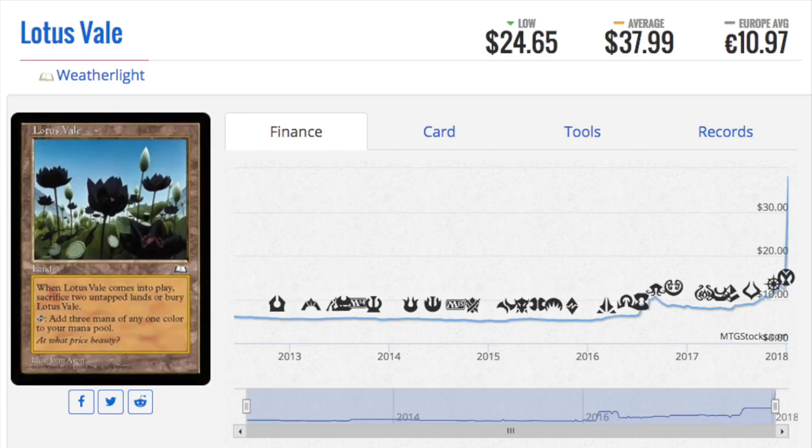Lotus Veil — I did call this card, you can watch my older videos. I said this is the card I would put my money in, and I did. Veil of Lotus, reserve list. Am I surprised it went from ten dollars to forty? Not at all. It has Lotus in its name and it's on the reserve list — those are two very unique things.